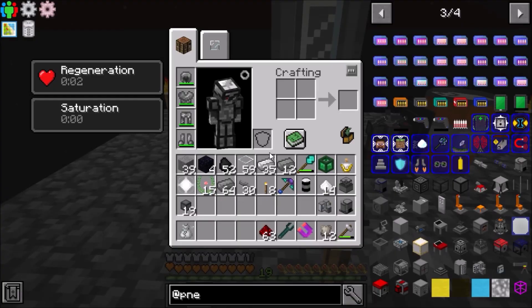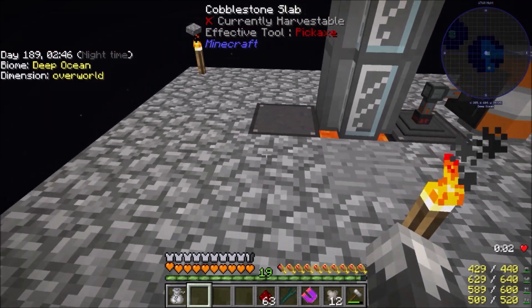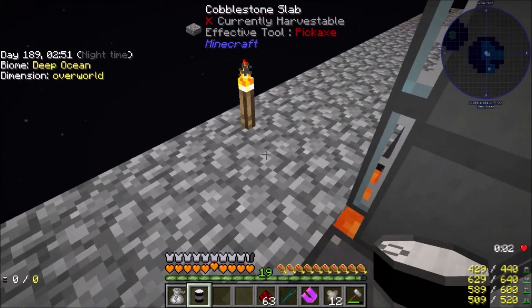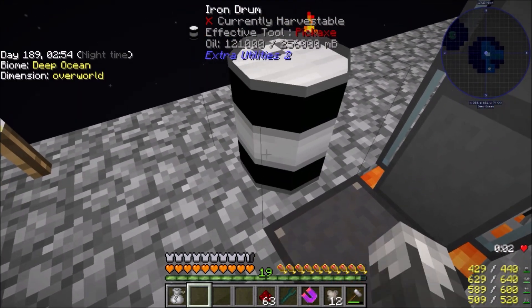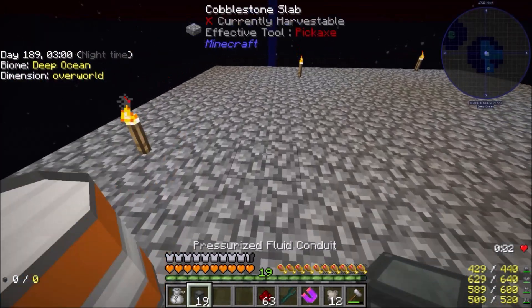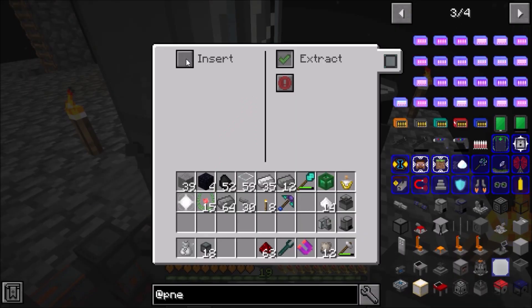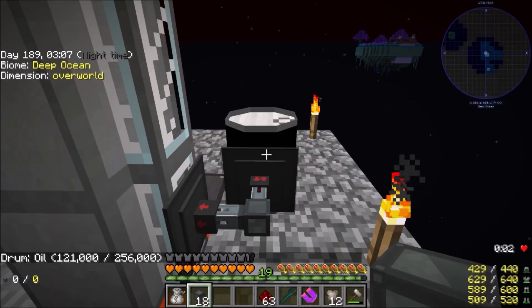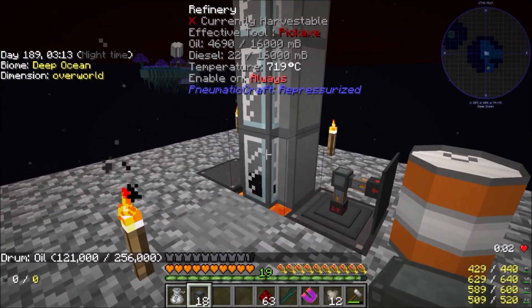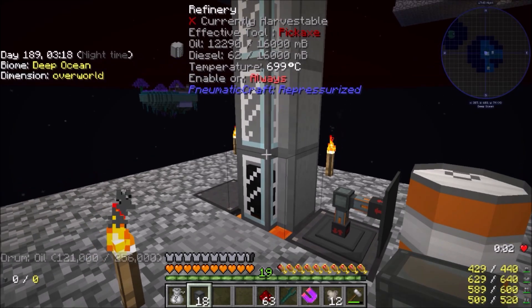Alright, so that should be okay. Now we need to pump some fluid in it. I have gone to the Twilight Forest and gotten some crude oil — it's all over the place. I didn't have to go very far at all; we've got a bunch of it right where we spawn.